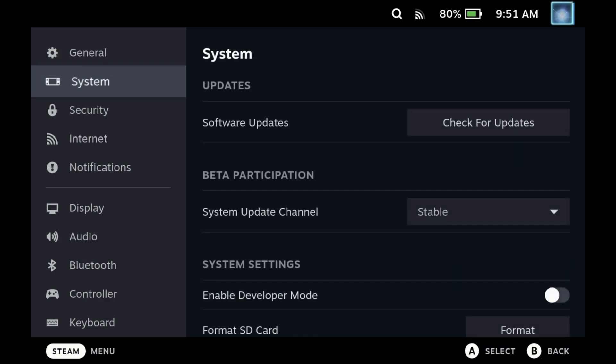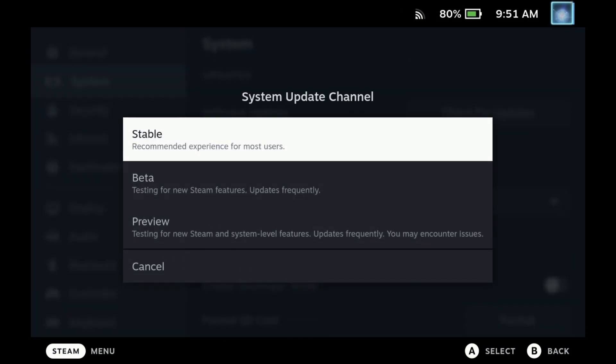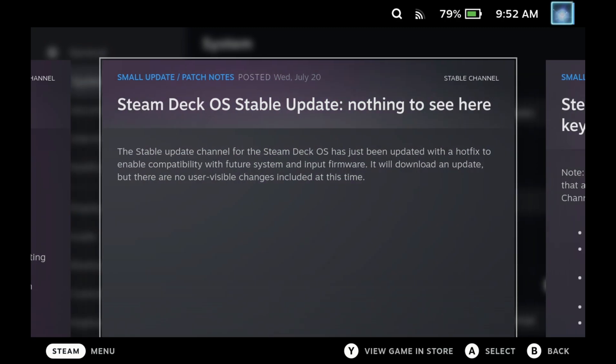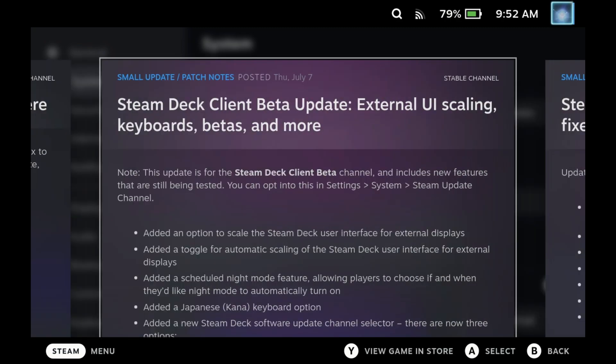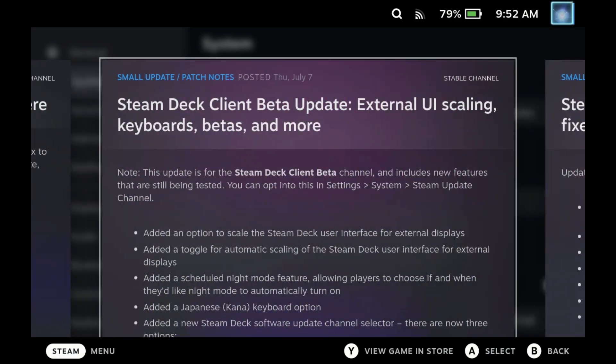They've separated out the OS channels, so we can now choose the preview channel directly from this menu, and it's much more clear about which channel you're in. Software updates will now only show for the track they're in, provided they've been tagged with the right channel. As you can see, there's a beta update there but it is marked as the stable channel in the top right, hence it's showing in the stable channel.